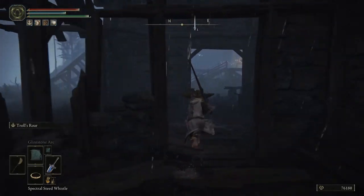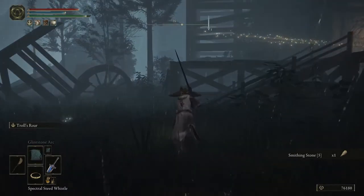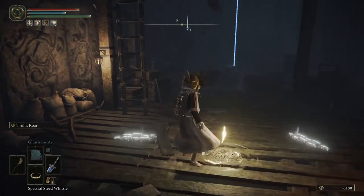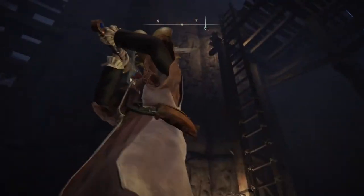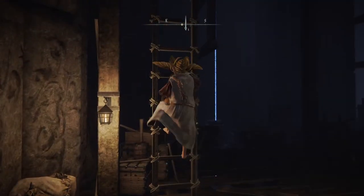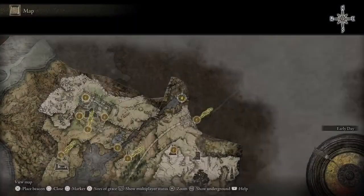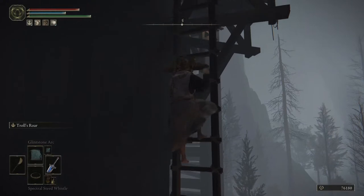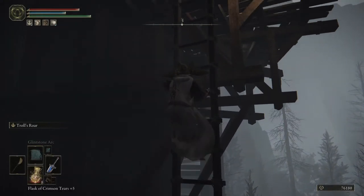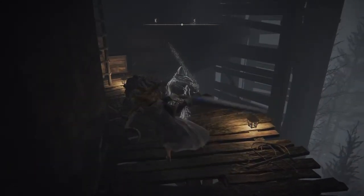Over here, grab smithing stone tier five. Very nice. And more importantly, we have a site of grace, so we should be at that. And we have a ladder, so let's start making our way up. We can actually get rid of this waypoint. I probably should have used my thing, but that's all right.